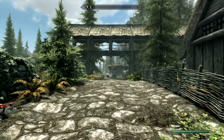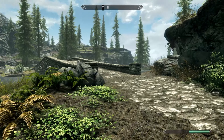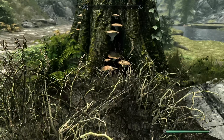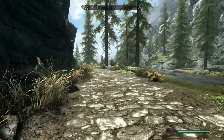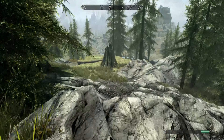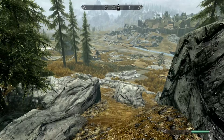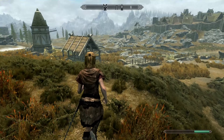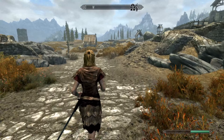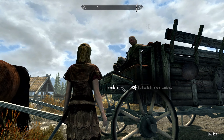Make your way down to the Whiterun stables and grab any more ingredients you find on the way, then hire the carriage and travel to Windhelm. Make sure you actually discover the Whiterun stables location — you'll need to fast travel back here later.